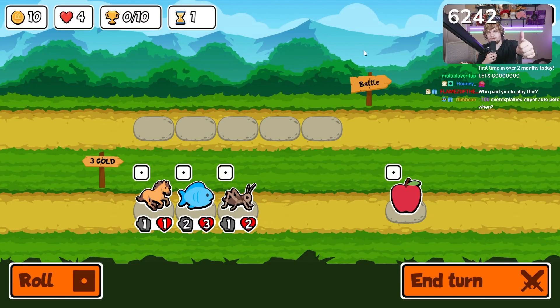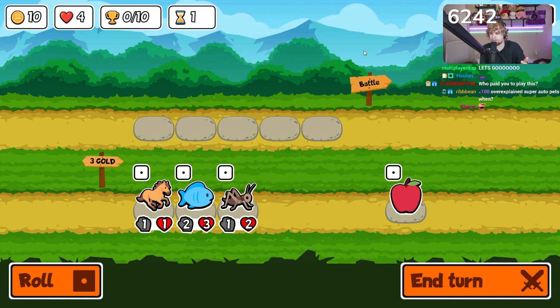First off, it's free on Steam to download. It's also available in the browser, and you log in through a Super Auto Pets account so you can keep your account on both Steam and browser. You can play literally anywhere — even on your phone. They have an Android app, and on iOS it's completely free.